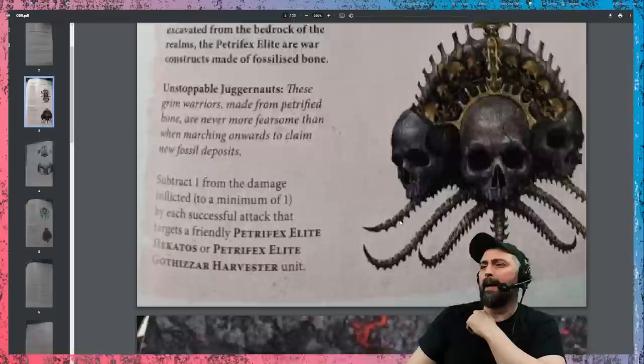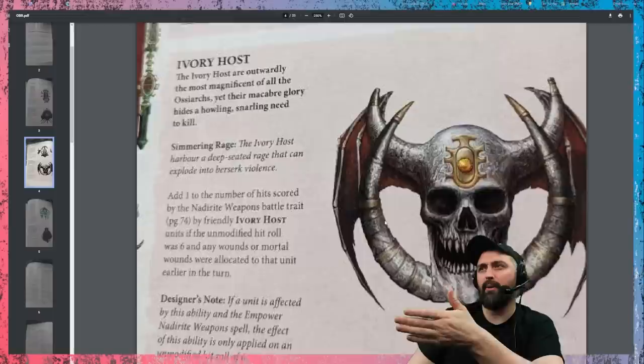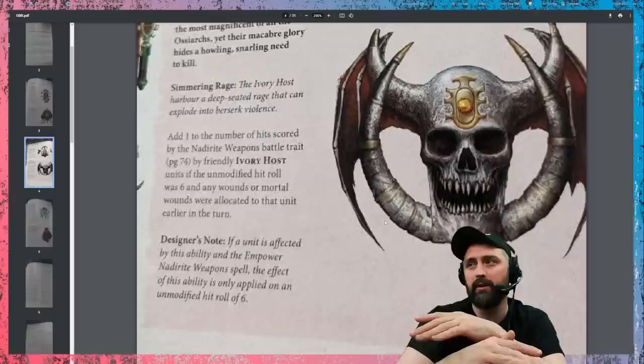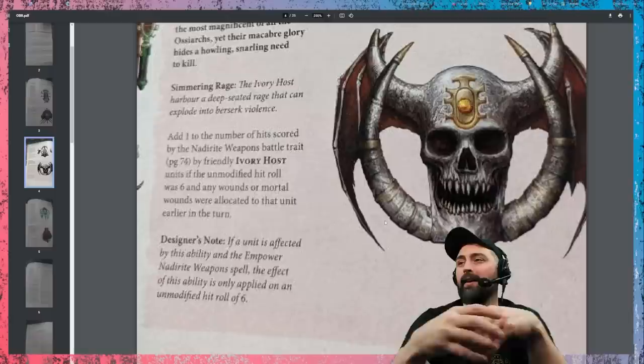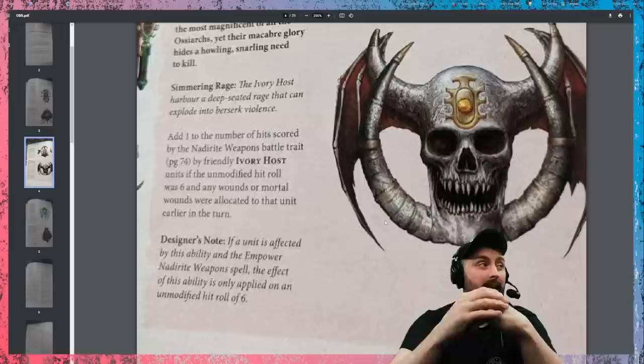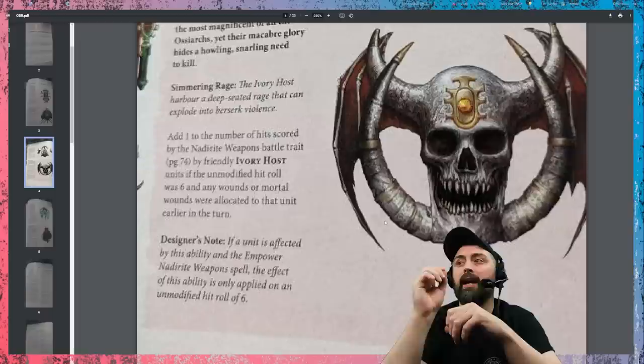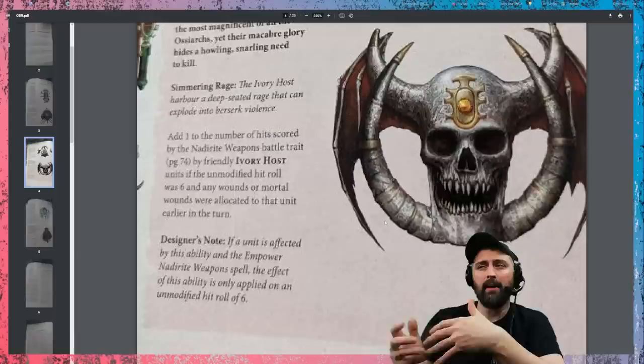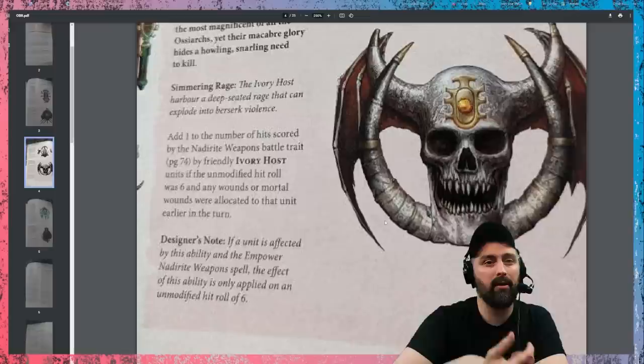The next one is Staleiarch Lords: you can reroll charge rolls for friendly Staleiarch Lords units that have a mount — probably throw that one in the bin. Then you've got Ivory Host: add 1 to the number of hits scored by Naderite weapons, so melee attacks where you roll a 6 become 3 exploding hits instead of 2, but you have to have suffered a wound or a mortal wound earlier in that turn. You can trigger this yourself via Endless Spells or potentially Mystical Scenery. The math on it is going to be really interesting.